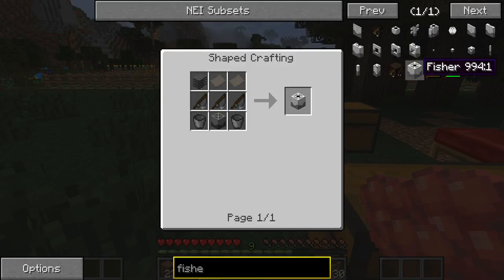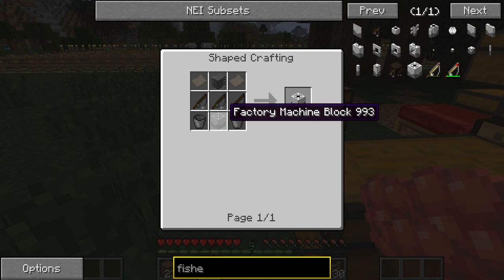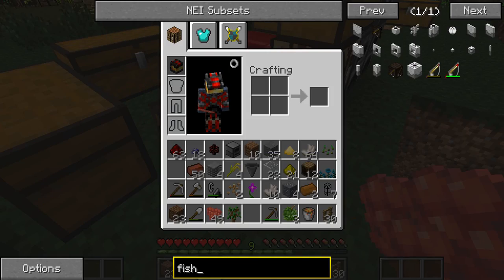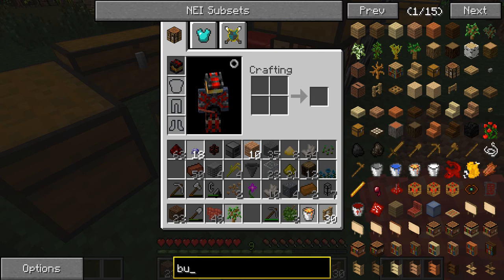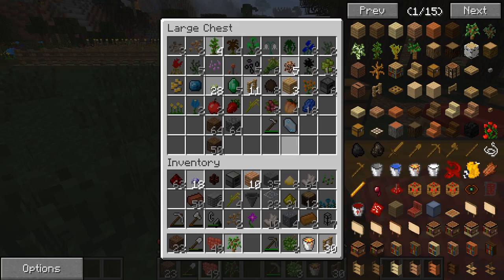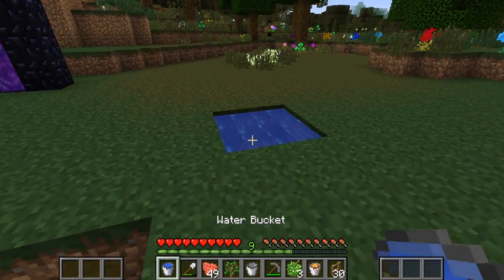I'm going to go ahead and get the materials we need — the plastic sheets, I believe I have those. Plastic sheets there, Mine Factory machine block. Then I need the two buckets, which I have — let me go ahead and search buckets up really quickly. It's just not searching out there, so it should be in one of these chests, I think. There's one, and then of course we can use this one as the second one. So we got two buckets.